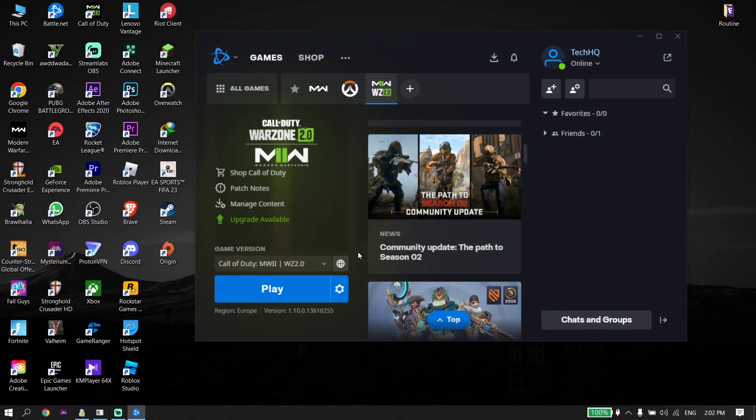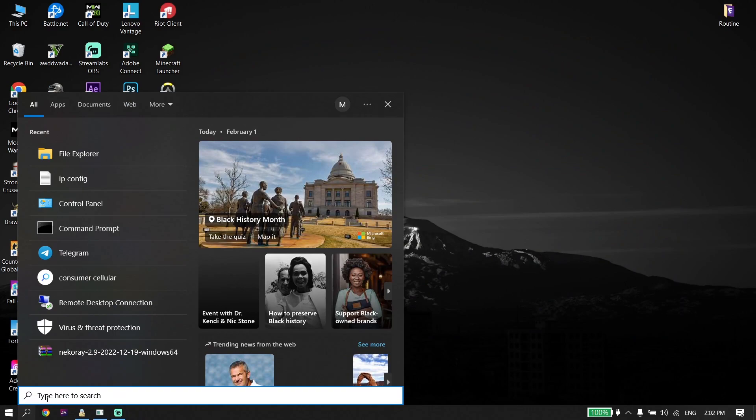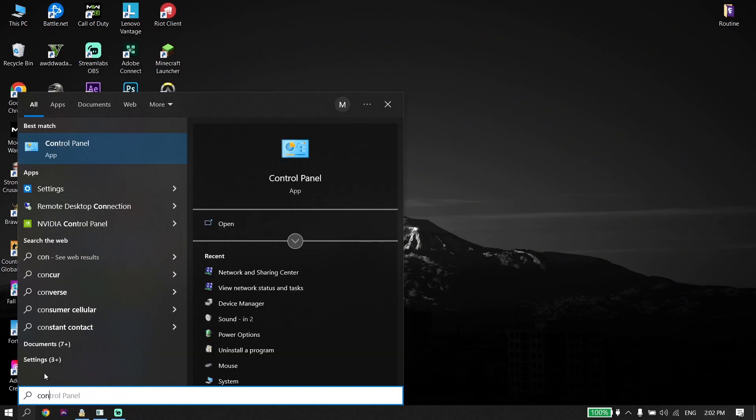To fix packet loss, high ping, or network lag when you want to play Call of Duty Warzone 2.0 or Modern Warfare 2, first go ahead and click on Start from the taskbar, then type 'Control Panel' and click on Control Panel.